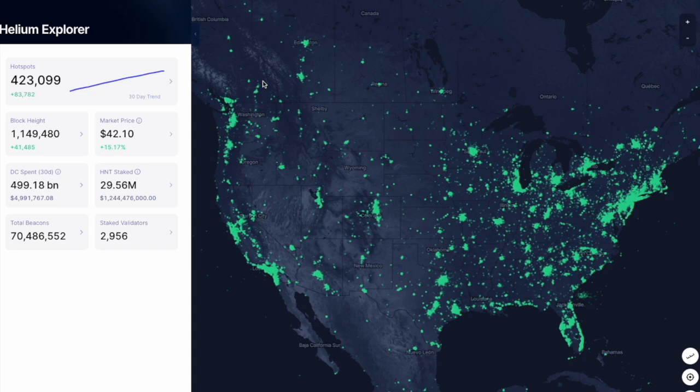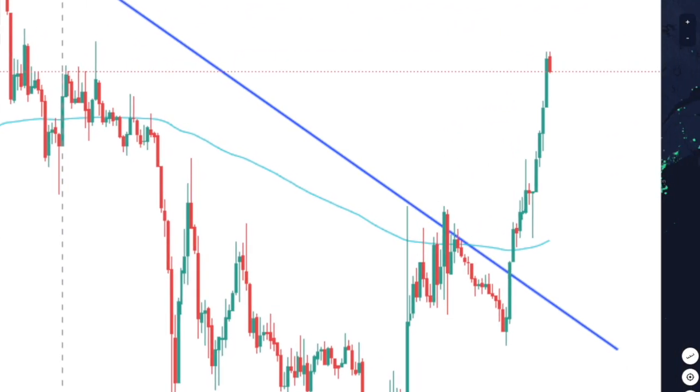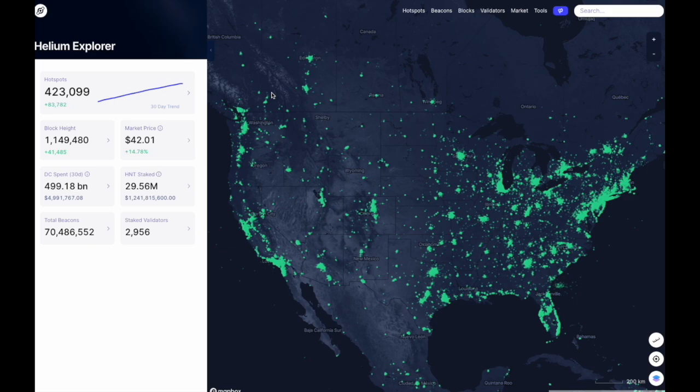Hello everybody, and welcome back to another video here on the Crypto Compound channel. I hope you're all having a great day. Helium price is currently over $42, a beautiful rally from being sub $30 a few days ago. However, today we will be talking about Proof of Coverage V11.